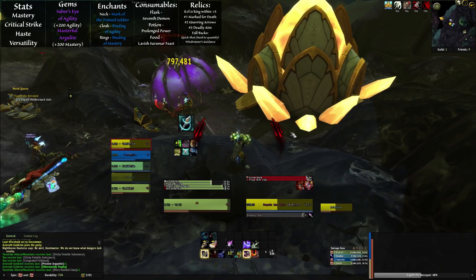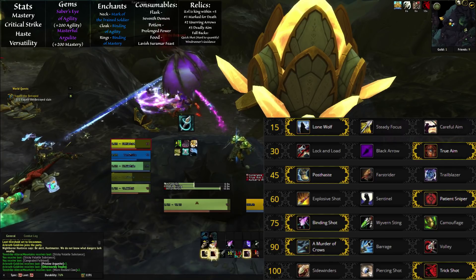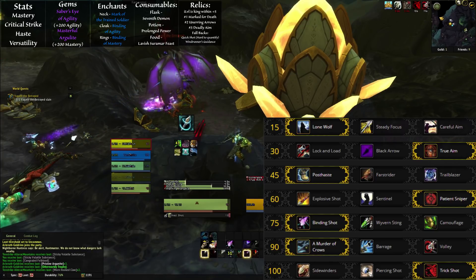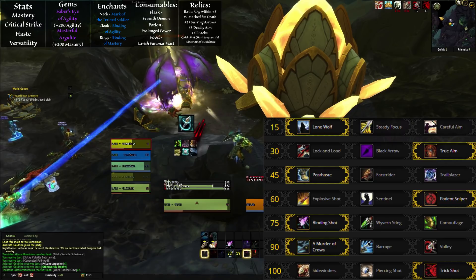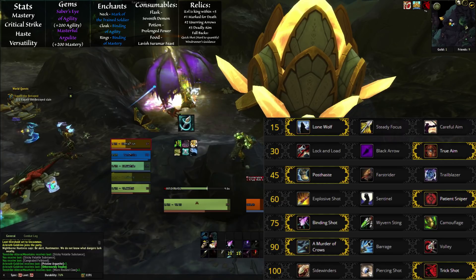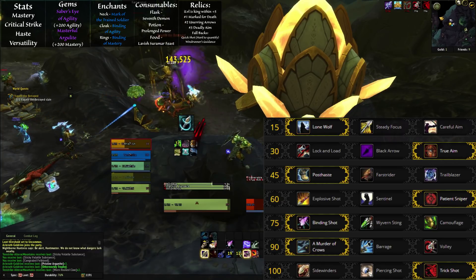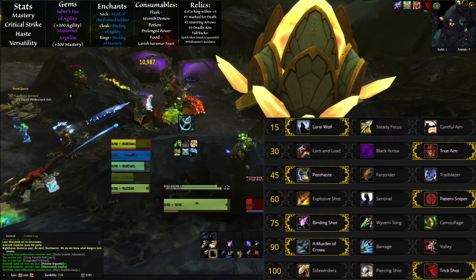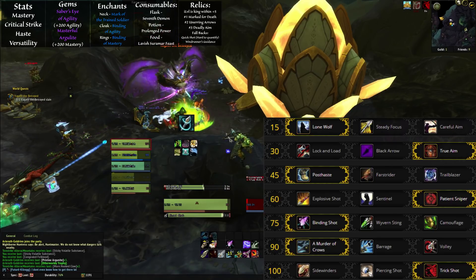Now onto the meat of it all — the talents. Level 15 should be Lone Wolf, since it's obviously easy to manage and adds the most damage output. Not having a little pet though does kind of suck. Level 30 should be True Aim for a pure single target fight. If your target's swapping a decent amount, you'll see greater gains out of Lock and Load most likely. Black Arrow currently can't compete. Level 45 is entirely up to you, as it's a mobility row — I personally run Post Haste for the movement speed increase on Disengage.